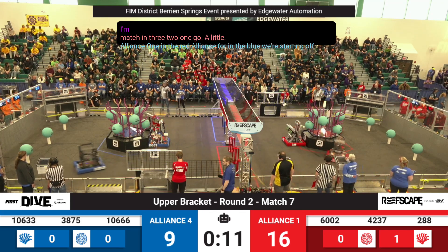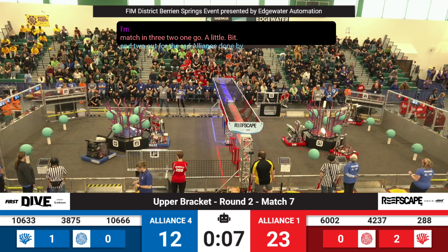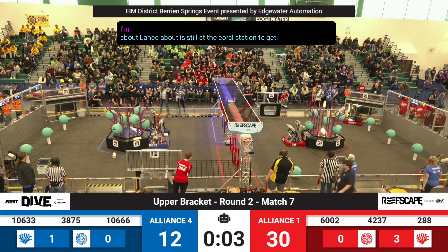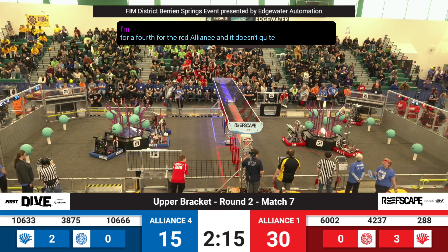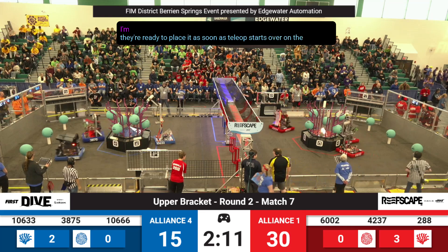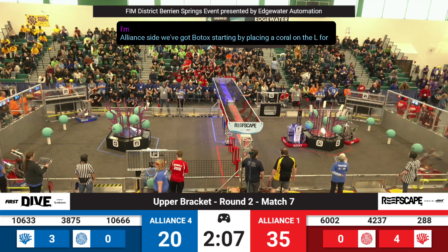We're starting off 1 and 2 L4 for the Red Alliance done by Zubotics and Team Lancebot. Lancebot is still at the Coral Station. Zubotics gets a third Coral going for a fourth for the Red Alliance, and it doesn't quite make it on, but they're ready to place it as soon as tele-op starts. Over on the Blue Alliance side, we've got Bebotics starting by placing a Coral onto the L4. 38-75.